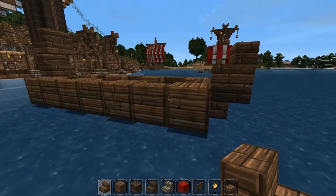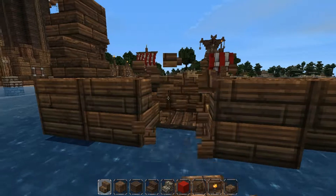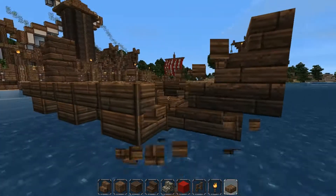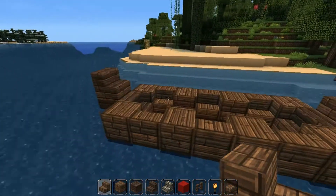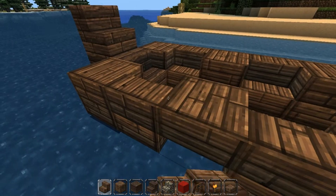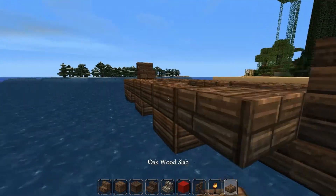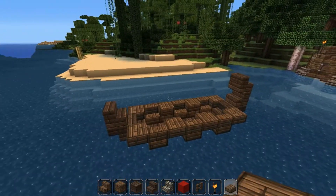Then you're going to come around to the other side and for the full blocks that are still here you're going to replace them with upside down stairs like that and slabs on the corners like this. You delete these, place upside down stairs, and on the ends you have slabs like this. So now you should be looking at this.